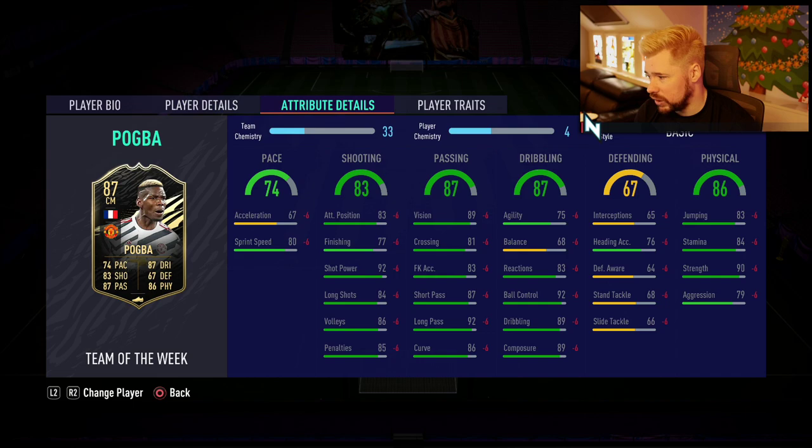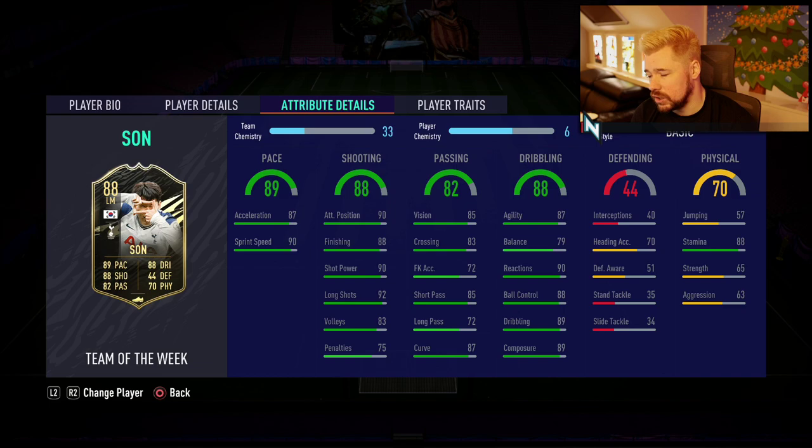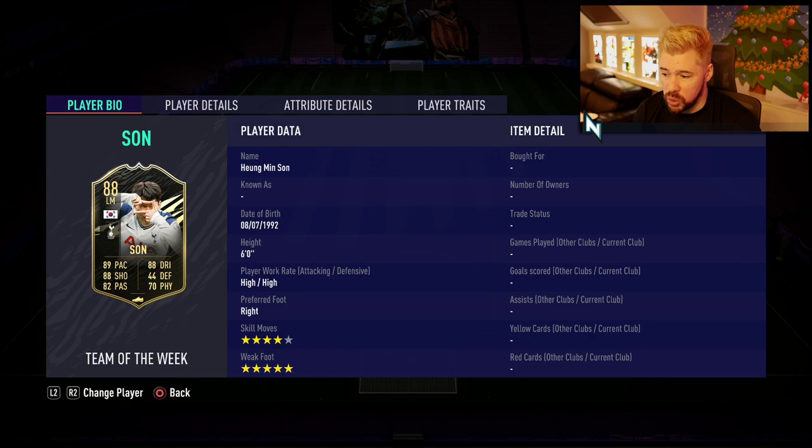And then 87 Paul Pogba. Of course, he does have a special card already. But five-star, four-star in there. Great physicals, really good dribbling apart from balance. Passing is real nice, shooting is real nice, and his sprint speed is quite good as well — his acceleration lets him down. And then 88 Heung-Min Son. That is a nice card. Obviously he already has a Player of the Month. 88 stamina, which is really nice. His dribbling is really nice, really good reactions and composure. His shooting is absolutely phenomenal. His passing is very good, his pace is very good. That is just a good card in general. And of course, four-star, five-star on Heung-Min Son.